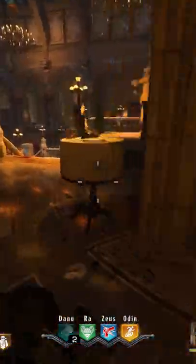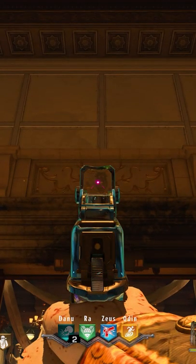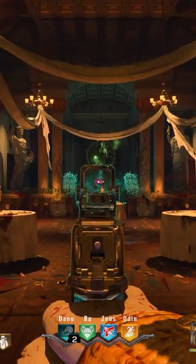Don't believe me? Let me show you. Danu is always located in the center of the map and that never changes. But do you notice the deer or animal horns that are above this archway? That indicates that the Danu statue, the Earth Goddess, is in this area.